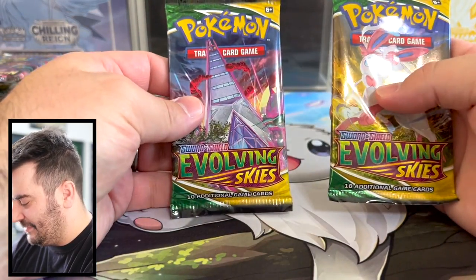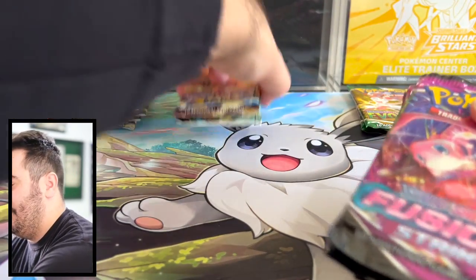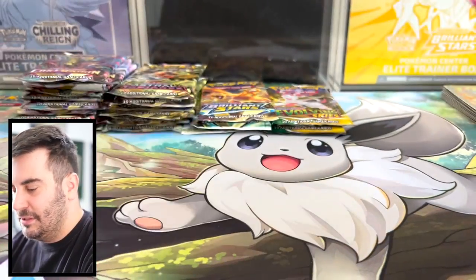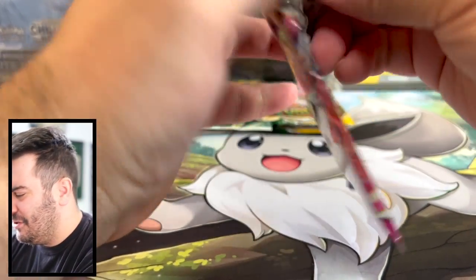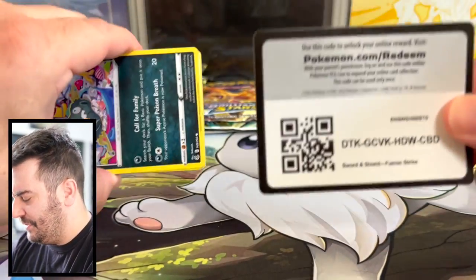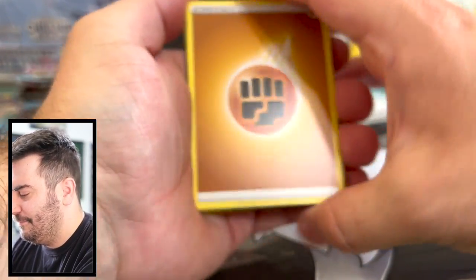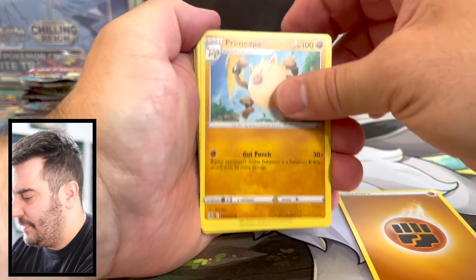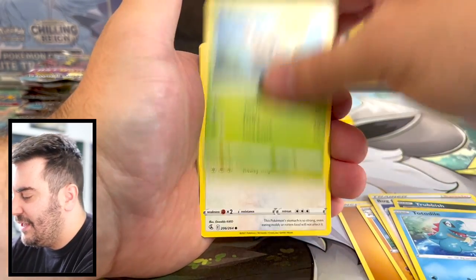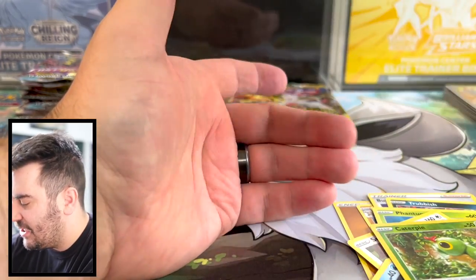We got two Evolving Skies — I think we should leave those for the end. Let's do Fusion Strike. So in the last video we were pulling all kinds of stuff from Fusion Strike. Let's see if we can keep it going. We still want that Gengar alternate art — that would be a very nice one to hit. Phantump, Snorlax Just Chillin', Snobull, Caterpie, Toxtricity.